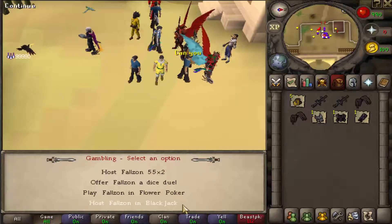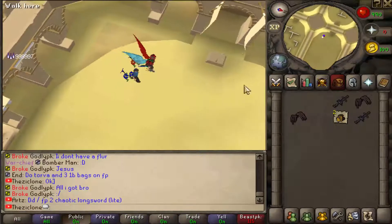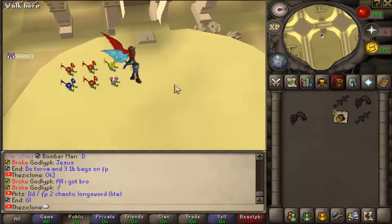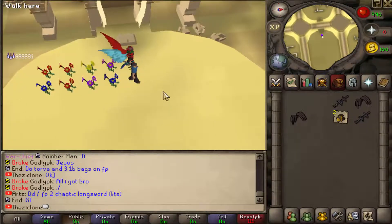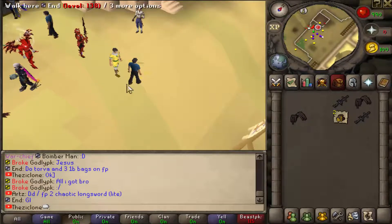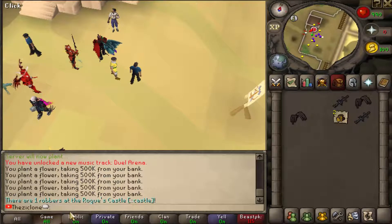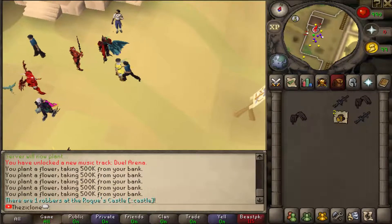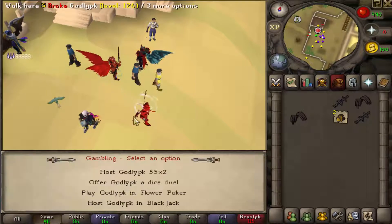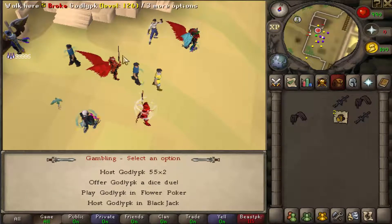I'm going to show you how to dice, but I first have to find a host. I need to do dice duel, flower poker, or blackjack — I'm probably going to do flower poker. Here we go, flower pokering. He's already got a pair, I'm going to lose. He won.